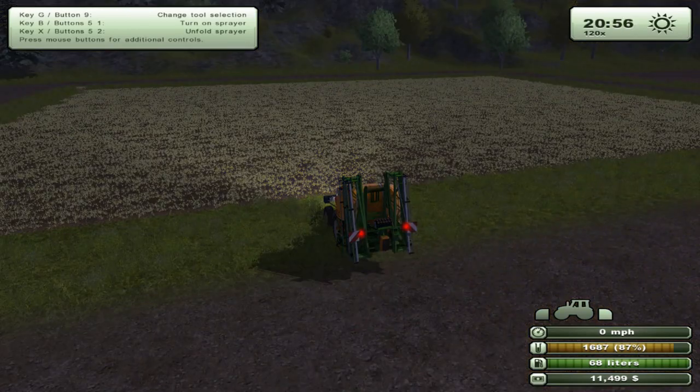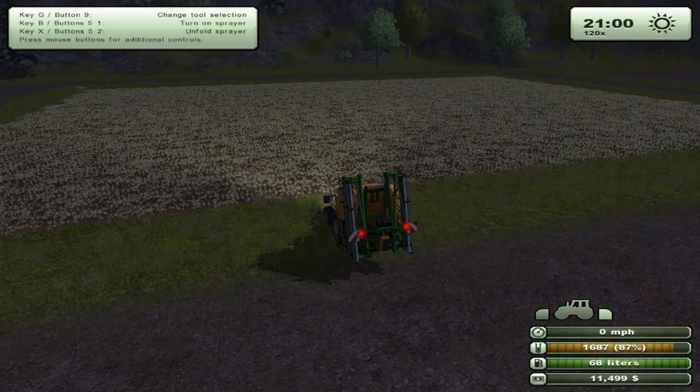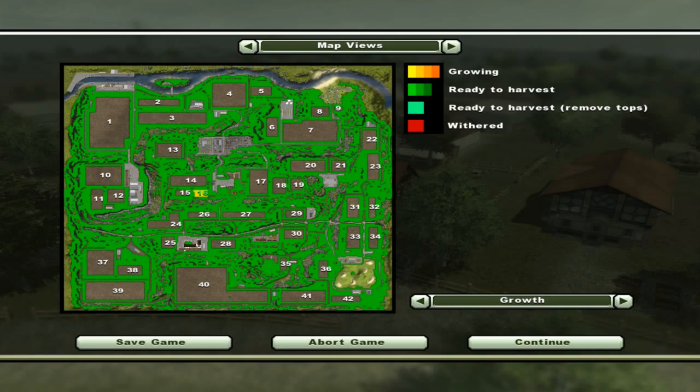Here you can see the first level of growth coming in at about five or six hours after we started the 120x. If you hit the escape key you can go to your map view and you can see that I have grown this field and it is in phase one of growing — actually that looks close to phase two. This shows you all your fields and does that for any field that you've got anything grown on — it'll show you what phase you're in.